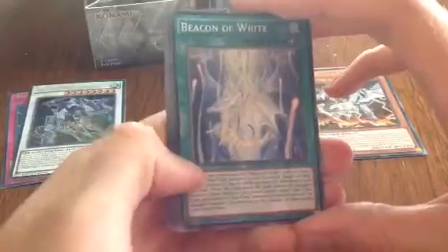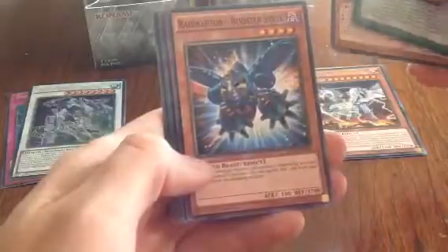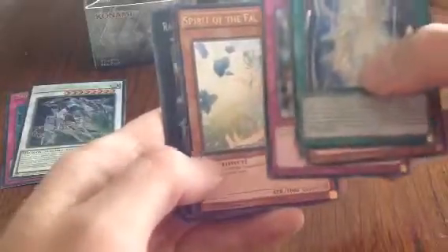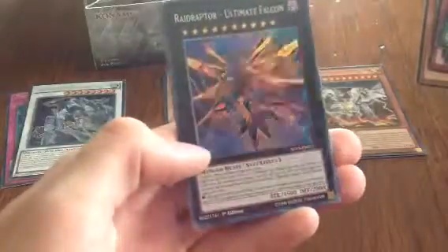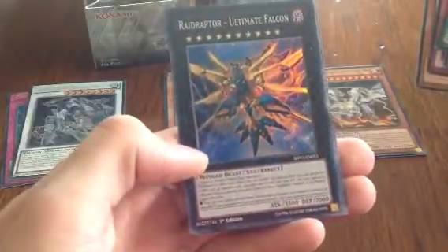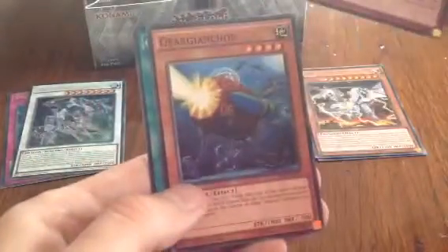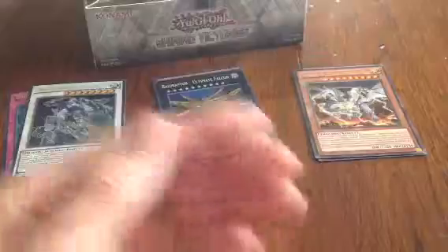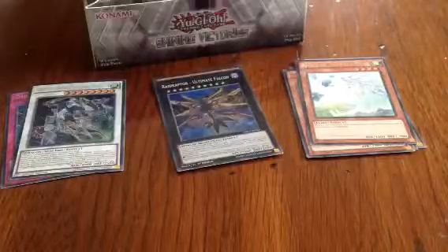I definitely encourage you to get this set. Let's see if we can get some nice Blue Eyes support. Beacon of White, Lunalight Black Sheep, Raid Raptor Booster Strix, Dinomist Eruption, Spirit of the Fall Wind. And — nice — Raid Raptor Ultimate Falcon, this looks really nice. Rise to Full Height, Gear Geinkor, and Girder Change.